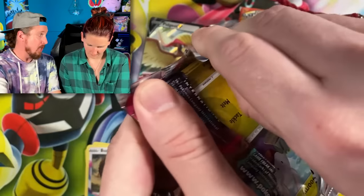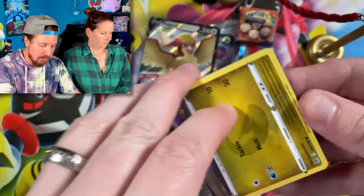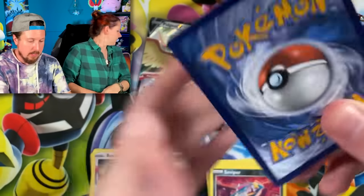Not a Tauros — I'm sorry. Tauros is not in this set, you're going to have to talk to Pokemon about it. You're gonna have to write them a letter. There's the code card right there.